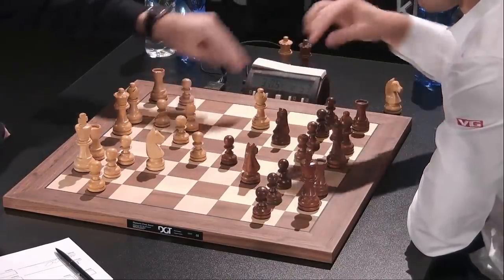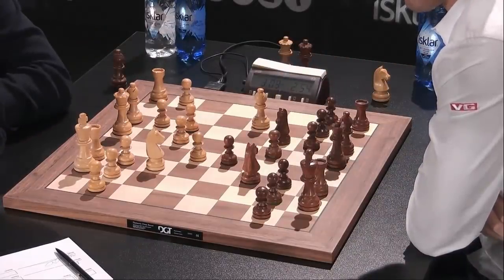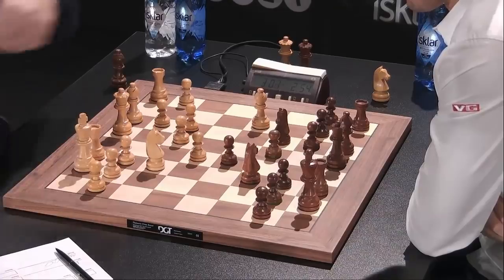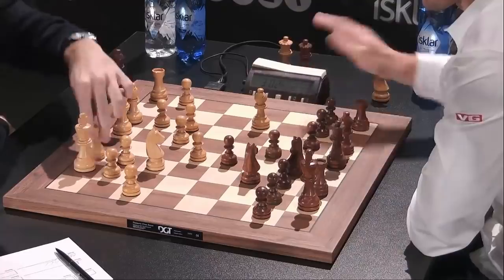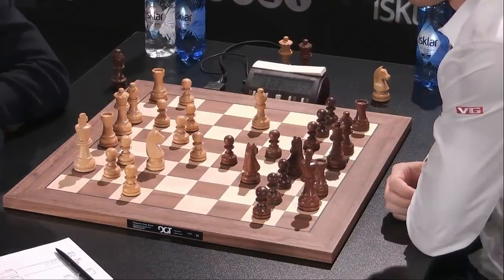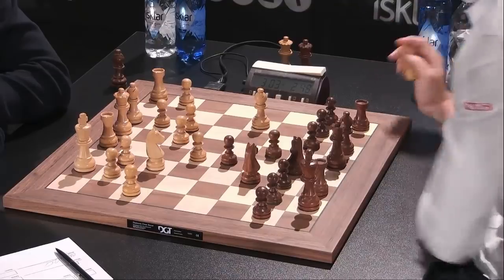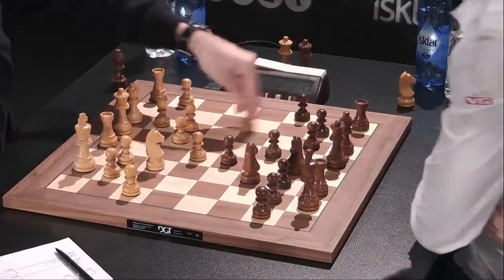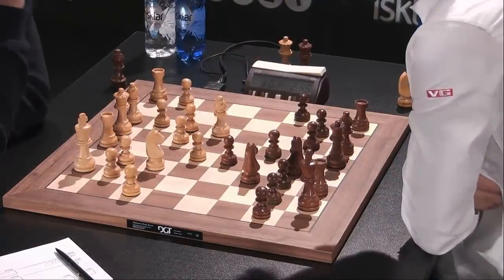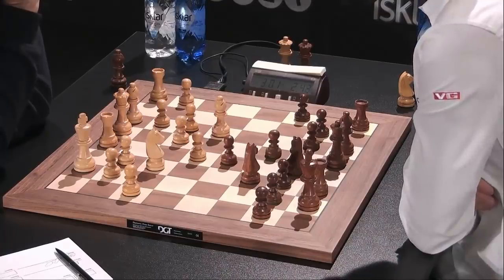The theory is to take and go d6, when the position is supposed to be roughly equal. White has the two bishops but a slightly damaged pawn formation. The standard maneuver here is knight e7 and knight to g6, which is indeed executed. The knight on c6 is always a bit of a problem piece for black in these structures, so Carlsen is quick to regroup it. With a6, maybe he wants to go bishop e6.